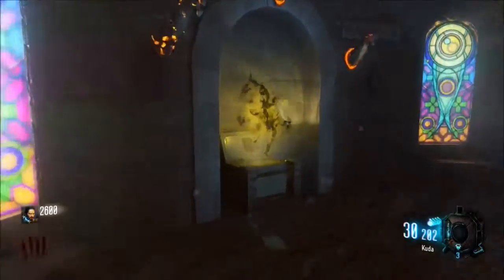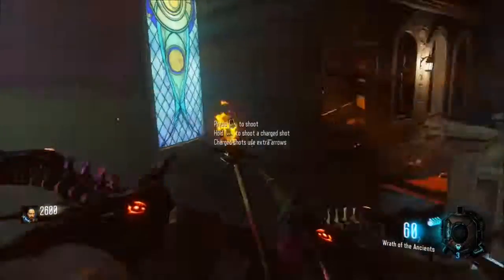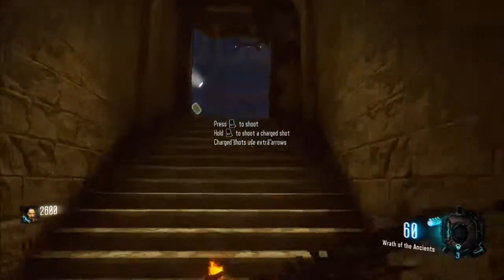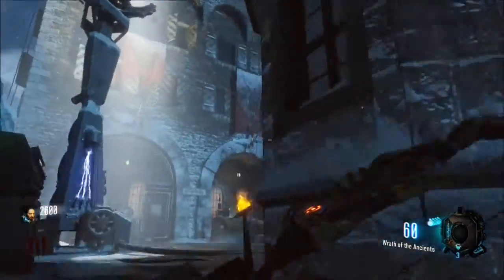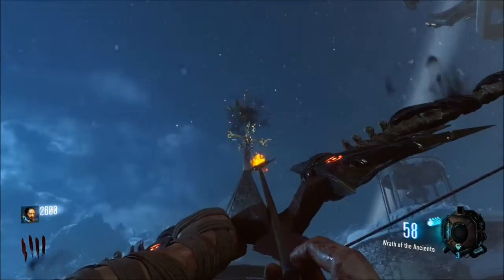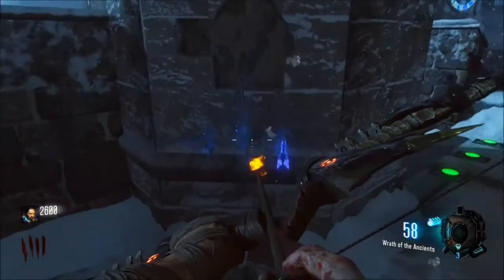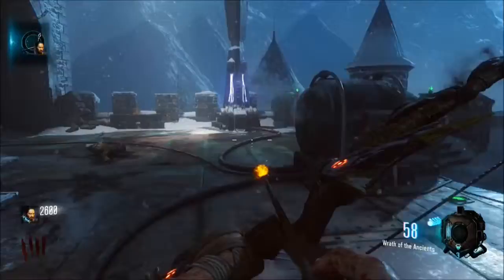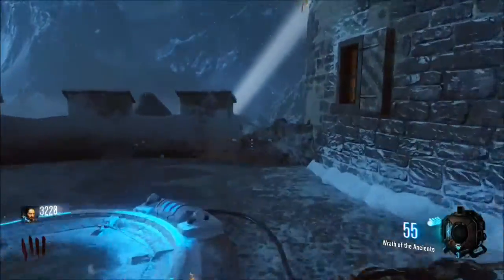Once you have the Wrath of the Ancients bow — and this is the area that you get it in — you want to go up the stairs near the clock tower, or actually go to the death ray. There'll be this weather vane, and you want to shoot it with your bow. It should break the wall in the tower and pop out a little broken arrow, and you want to pick that up.